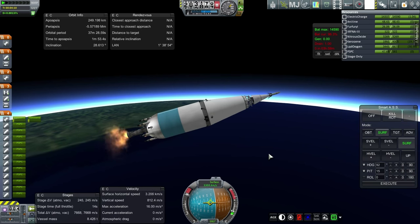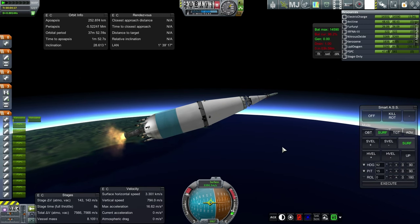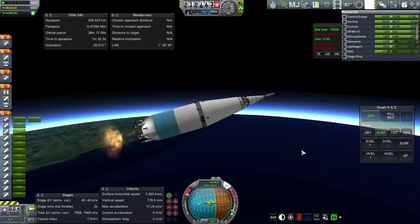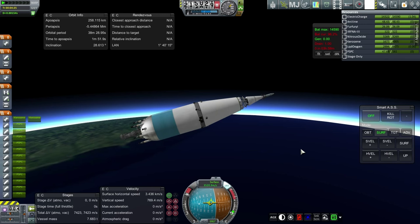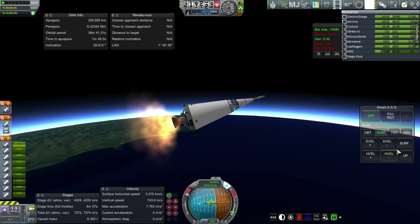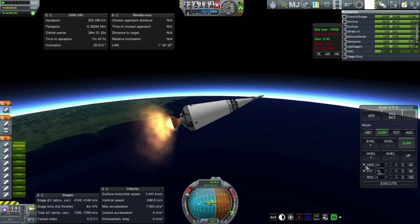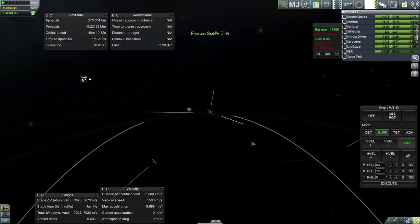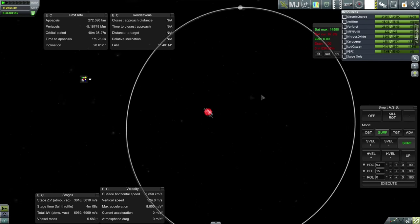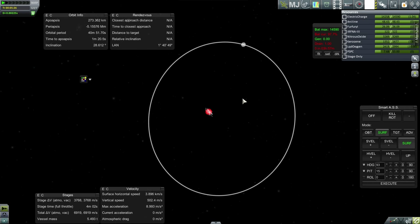I don't see anything wrong with the numbers so far, but we'll really be able to tell once this stage is out and we switch to the third stage. Going to SAS. Staging. Ignition. Looks okay — we are still go for orbit. Let me take a look at our phase angle right now. We're at less than 115 degrees — more like 75-80.